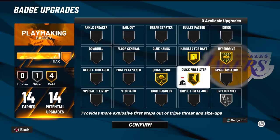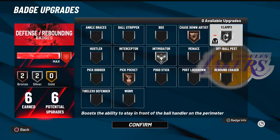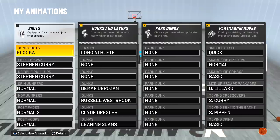Also Quick First Step and Silver Unplugable. For defense we've got Bronze Chase Down, which you should always have on, Silver Clamps — your best bang for buck — Silver Intimidator, and Bronze Pickpocket.